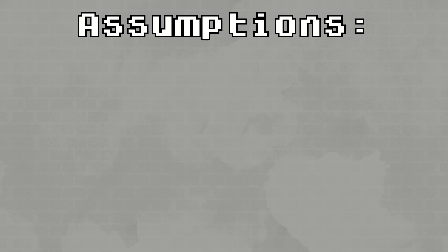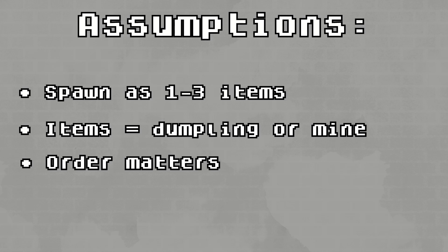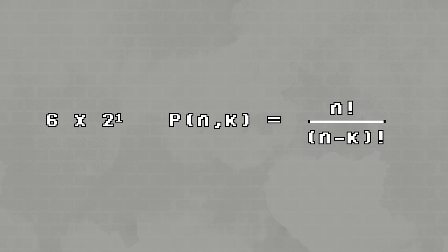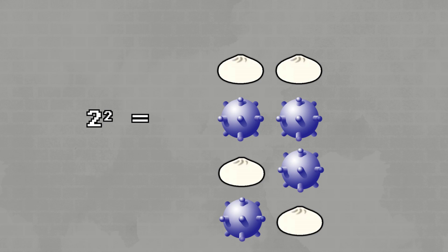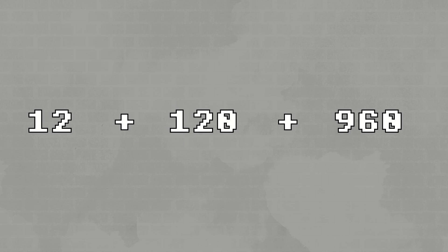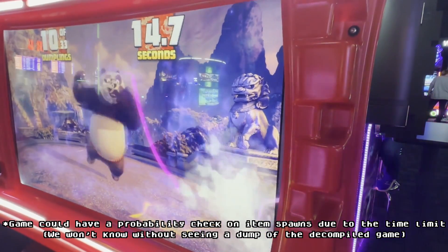To illustrate this, let's assume every time items spawn, they can appear in groups of one to three items, where items are either dumplings or mines, the order they spawn in is considered, and there is no repetition. When it's just one item, it can be a dumpling or a mine occupying one of the six buttons. For two items, we use a permutation formula — we only care about two out of six items, not allowing repeats in the same direction. This gets multiplied by two to the second power to account for whether items are dumplings, mines, or both. The same math applies for three items. So go memorize all 1,092 hypothetical permutations of dumplings and mines — and this doesn't even consider what spawned on a previous wave.